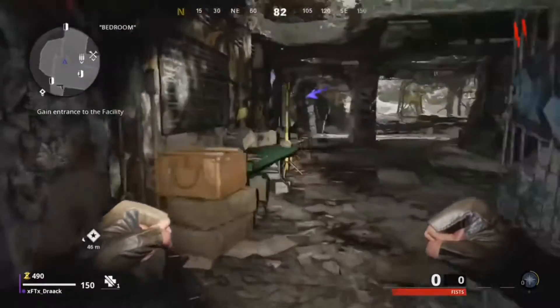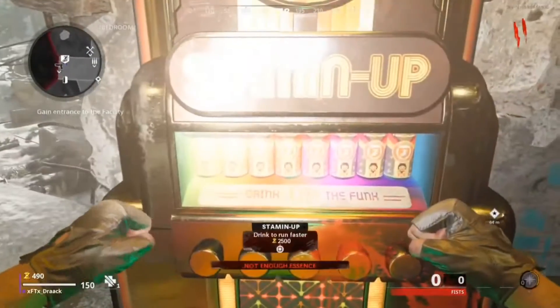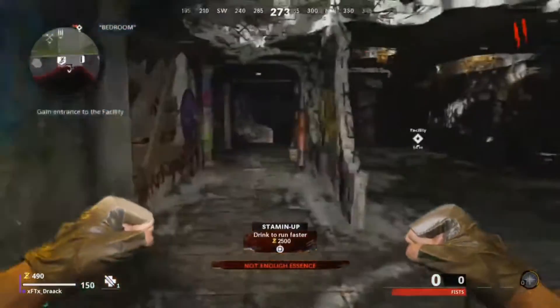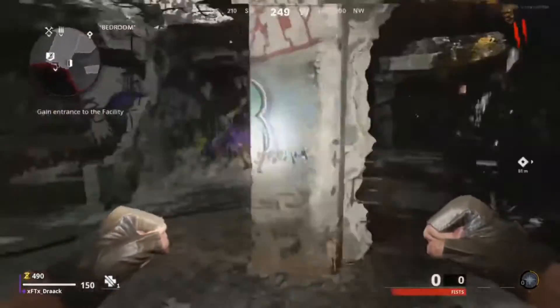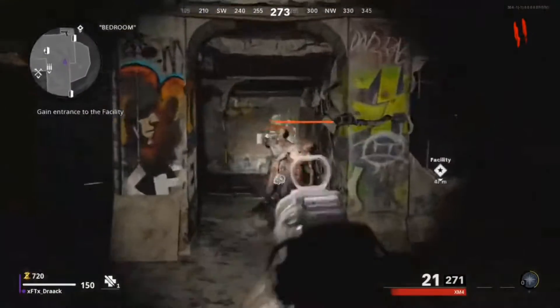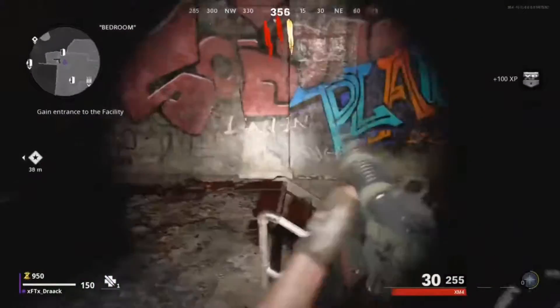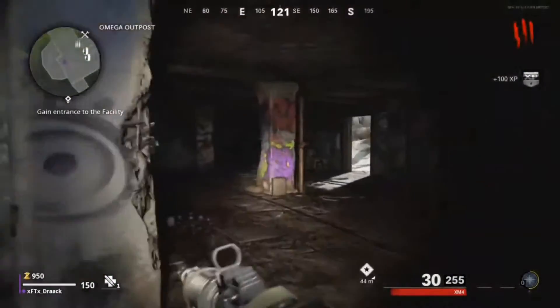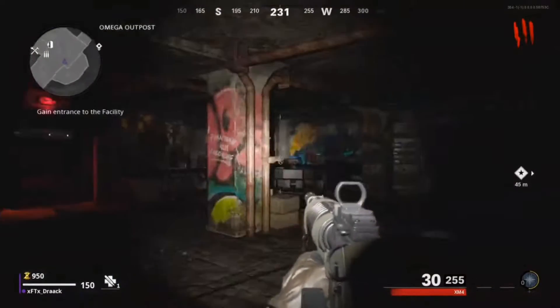The real twist beyond the tiered upgrades is ammo conversions. You can actually choose which ammo conversion you get, unlike previous games. Each ammo conversion costs 2,000 points, which is actually decently cheap — 500 points cheaper than the ones in BO3. The ammo conversions you can choose from are fire, electricity, freeze or ice, and poison.